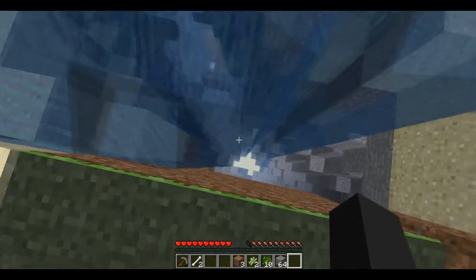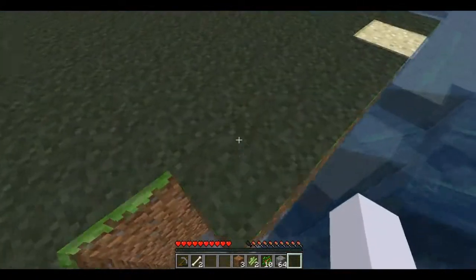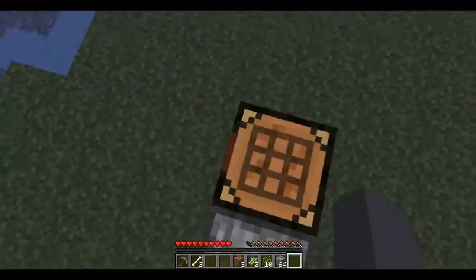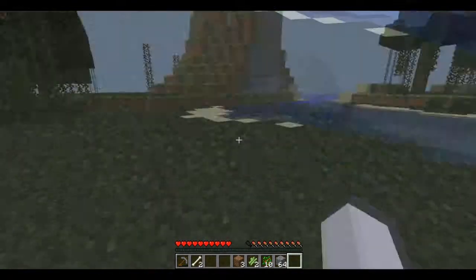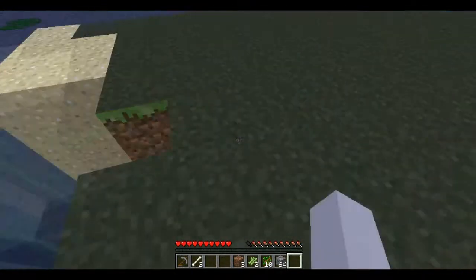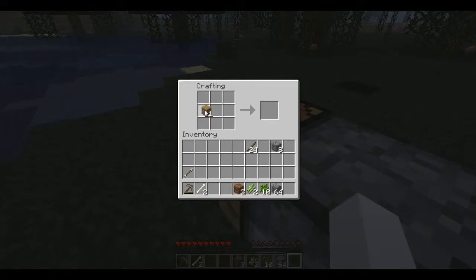So where are you, Matt? I'm right by some coal. All right, get that coal. I have some iron — we can make a bucket, then let's find some lava. I have iron but not a bucket. I have a stone pickaxe, getting some coal.